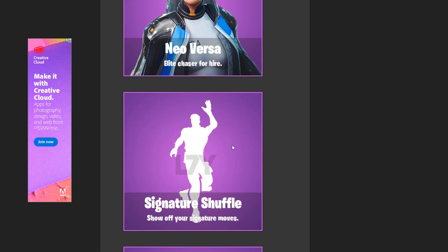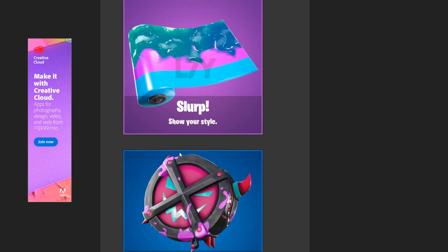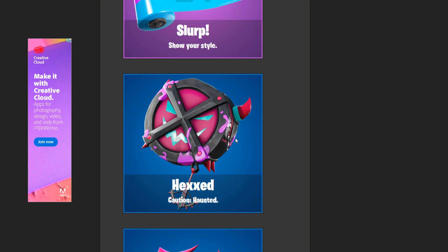This dance I do not have. I'm not really going to be showing the dances this time. If you want to see those, go look up Cinex6 or Hypex — they show the dances. Slurp — this is like a Slurp Juice one, kind of. That is really cool. Hex — I do not know what back bling this goes to. It says Caution Haunted; I assume it's going to be going with one of the new skins coming soon.